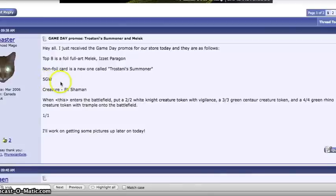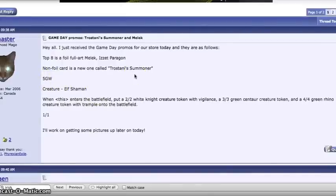Trostani Summoner costs 5, a green, and a white — so 7 mana total. It's a bit costly, but it's an elf shaman. When it enters the battlefield, you put a 2/2 white creature with vigilance, a 3/3 green centaur token, and a 4/4 green rhino token with trample into play, and it's itself a 1/1. I don't see it being constructed playable because for that cost there are just better cards, especially in green and white. But it's probably going to be a really good limited card, since it floods the board with power. Hopefully it has nice artwork as a promo.